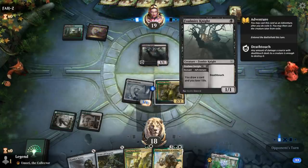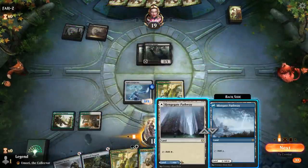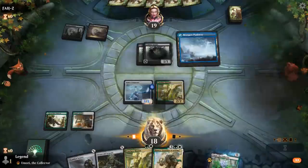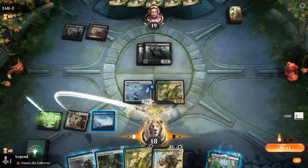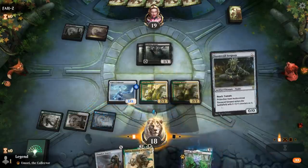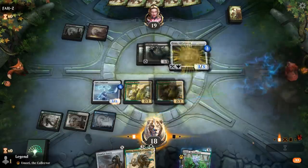Foulmire Knights — looks like a black-green Death Touch deck. Picked up a Pathway. I'm okay going for Mentor into Stone Coil, and then we can play a bigger Chamber Sentry later to mow down all these Foulmire Knights.